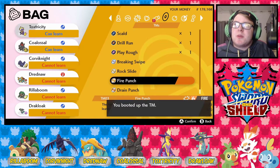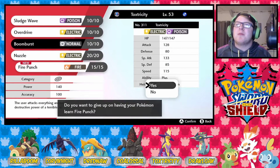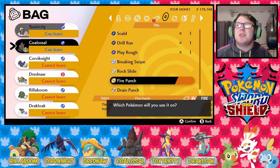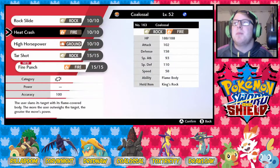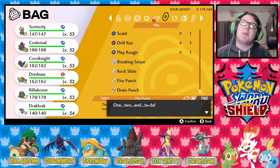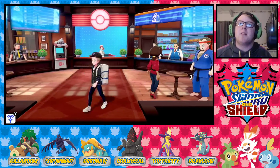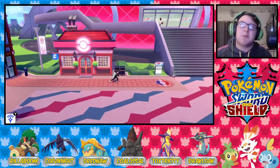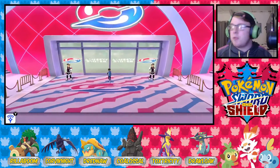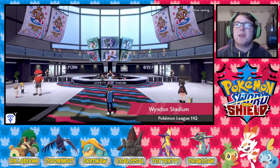I need to find a way to get Toxic as well, because I want to teach Toxic to Rillaboom instead of Wood Hammer. I don't need to teach it to Toxtricity — I need to teach it to Coalossal. Heat Crash on it sounds good considering Coalossal is such a big boy, but I'm going to go with the more direct approach of Fire Punch. It's a little bit better for us, and I'm happy with that.